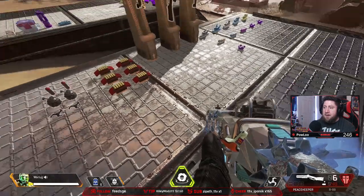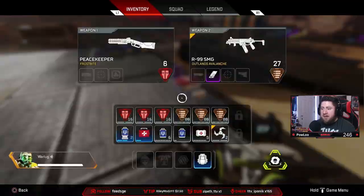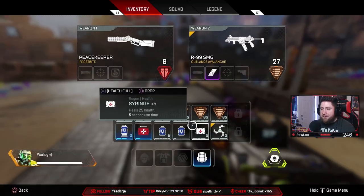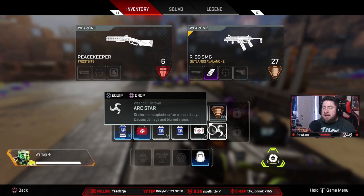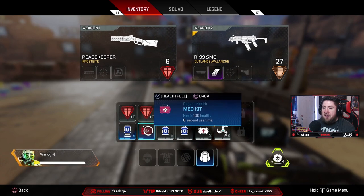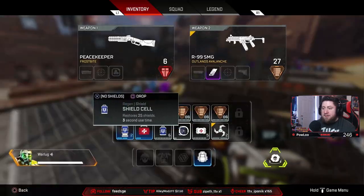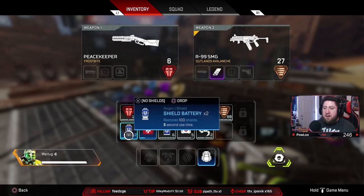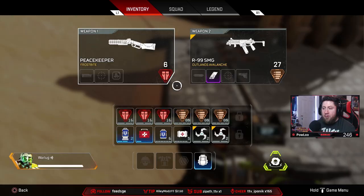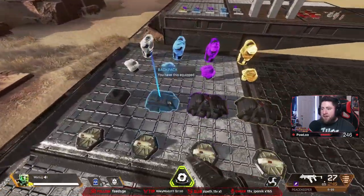Now that ammo is sorted, you want to keep moving these up. On the level two backpack, I always like to keep two throwables and double up on my shields — so 12 shield cells — then med kits, batteries, and ammo. You could swap things around: if you have batteries in six slots, you could grab two more throwables and have four. That's also a very good setup.